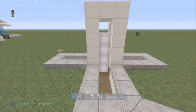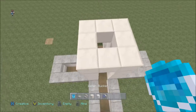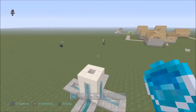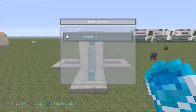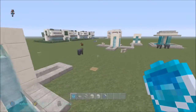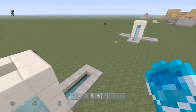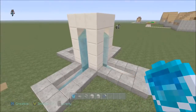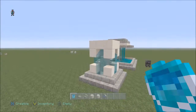Now all you need to do is get your bucket of water, go on top, and voilà — let the fountain be complete! This shows up very nicely at night time with the glowstone. You can obviously make the arms as long as you want, though bear in mind the water flow will stop at a certain point. You can also make it as tall as you want. That's fountain one — very simple and quick to make.